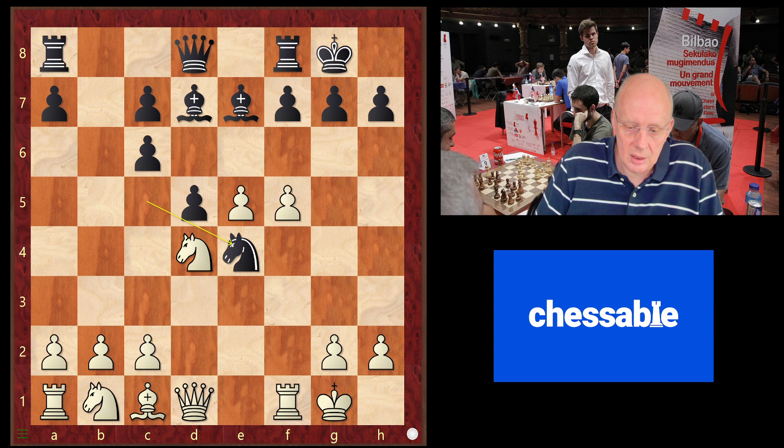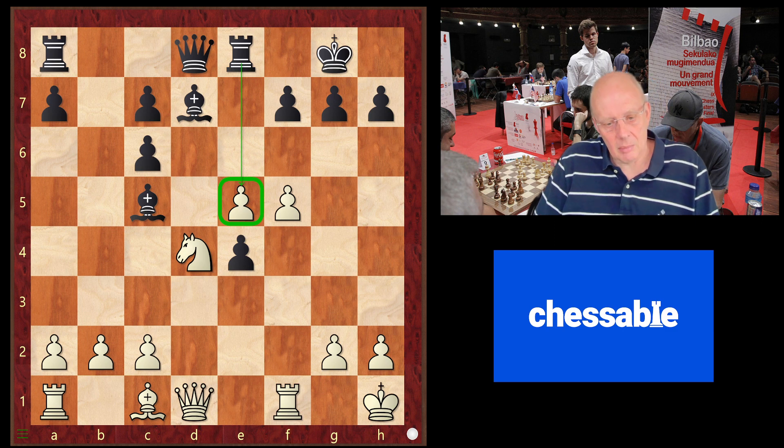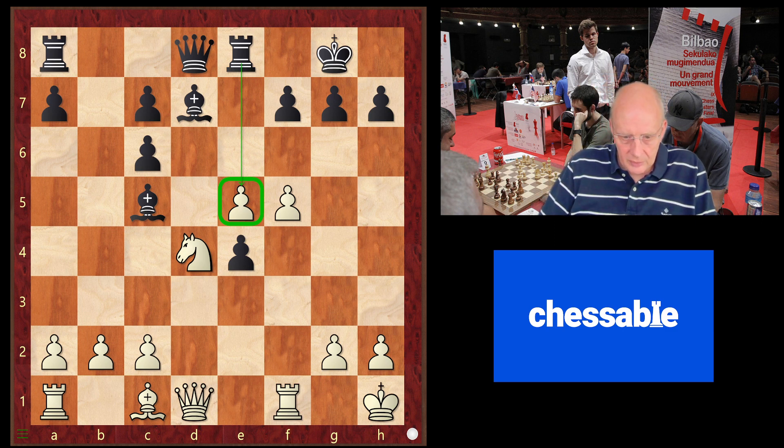So after knight e4, we play knight c3 because we cannot play f5 due to bishop c5. After castle, we play f5. After knight e4, we play the prophylactic move against bishop c5 — knight b3. Bishop c5 is coming, and notice that if we play knight c3 here, then after bishop c5, knight c4, black again attacks the pawn on e5 and we have difficulty defending it. We want to avoid the bishop c5, rook e8 or queen e7 setup.